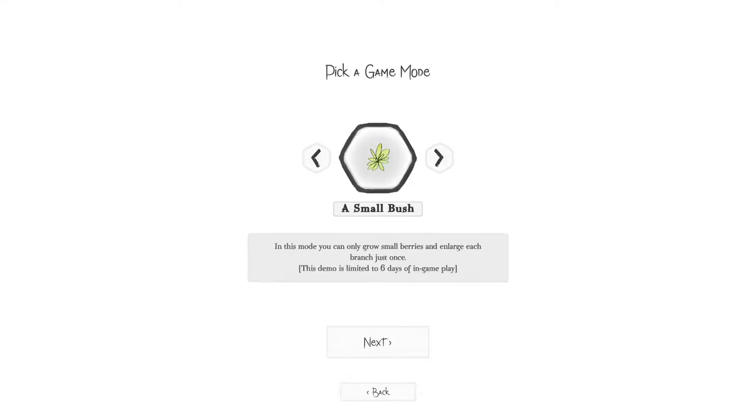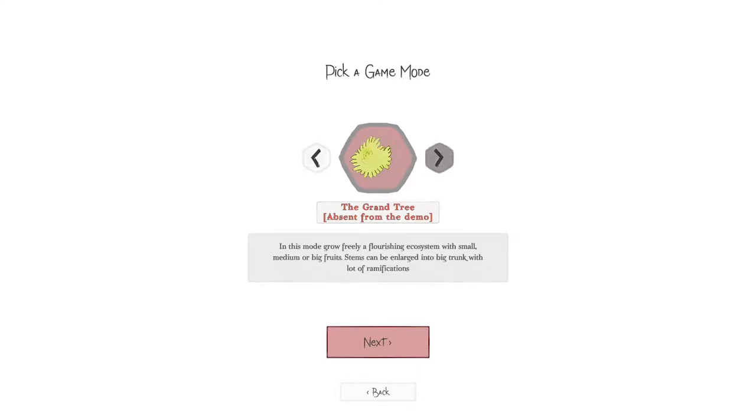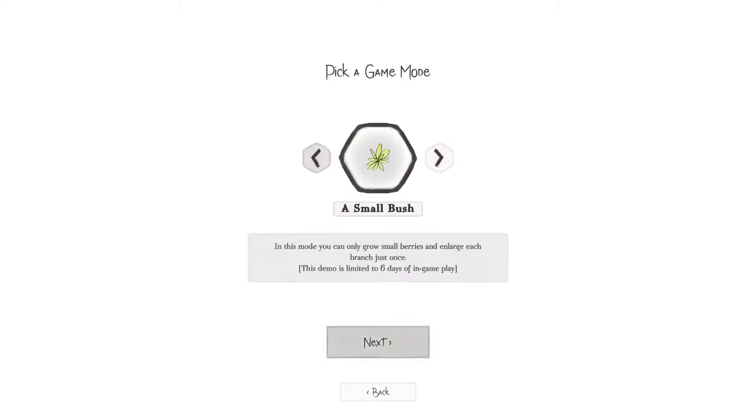Pick a game mode. A small bush — in this game mode, you can only grow small berries and enlarge each branch just once. This demo is limited to six days of in-game play. The other mode is absent from the demo, so we can only do the small bush.